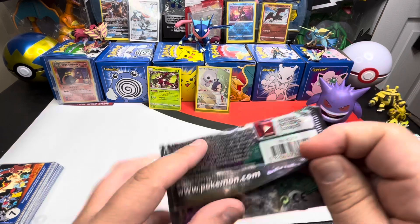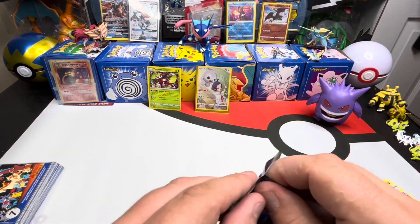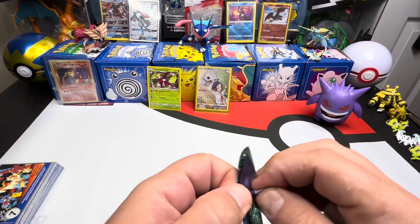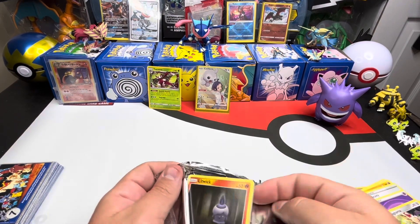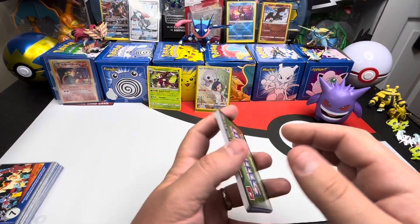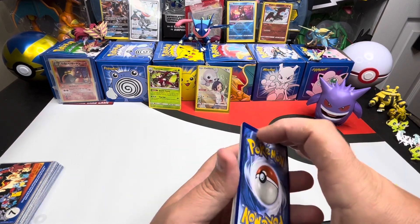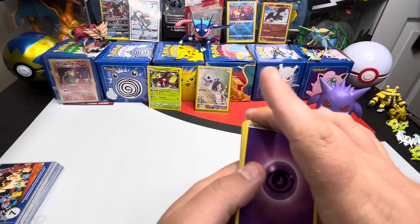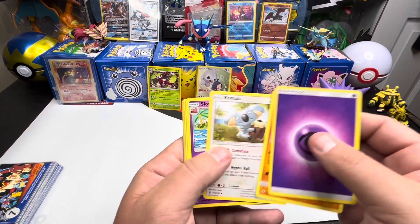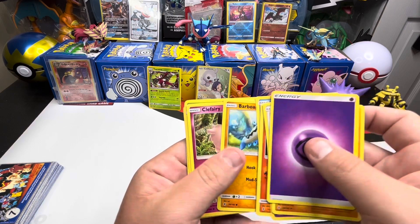I think this pack's 2017 — yep, 2017. So six years old, been on that cardboard. Let's see what Tapu Koko has for us today. Probably nothing, but we don't know if we don't open. Love the Sun and Moon artworks.